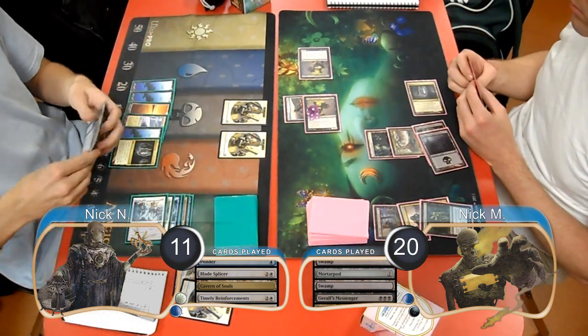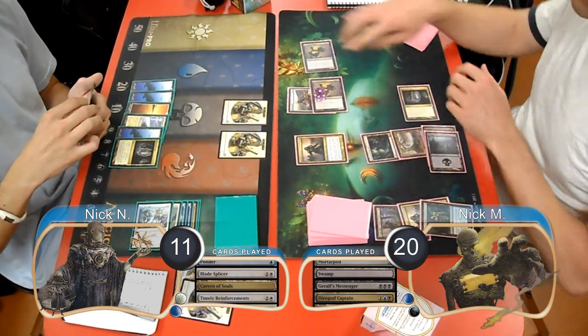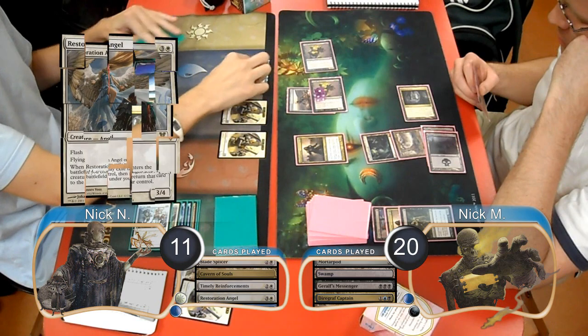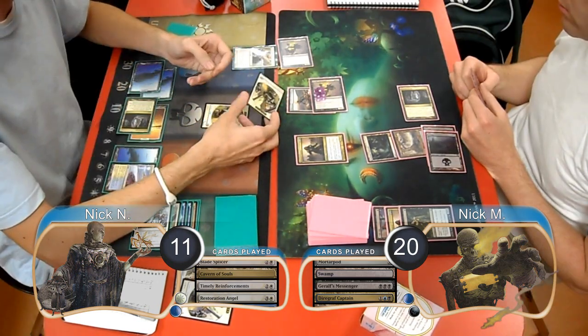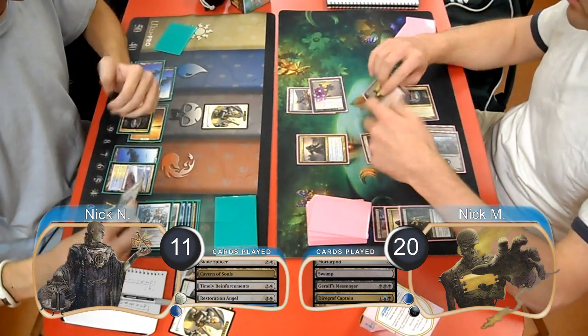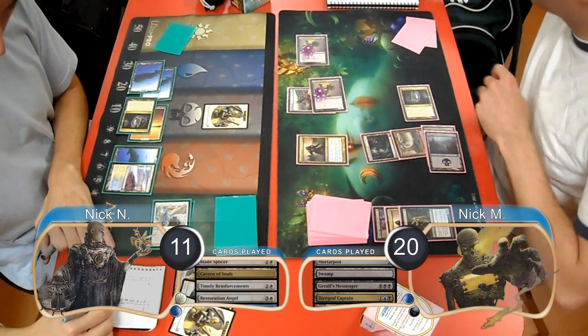Delver just passed his next turn, and then Zombies played another Diagraph Captain. He then attacked with his two Messengers. The Delver player flashed in a Restoration Angel and traded with one of the Messengers. He also chump blocked the other one with another Soldier Token. When the Messenger died, Delver lost 1 life from the Captain, then the Messenger came back from Undying, dropping Delver down to 8.